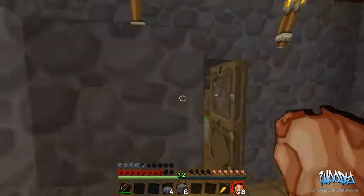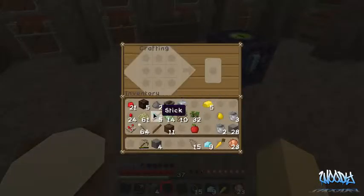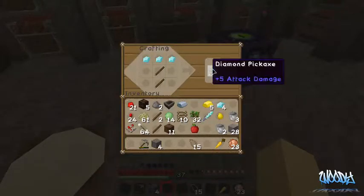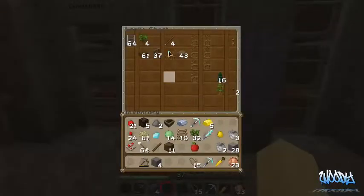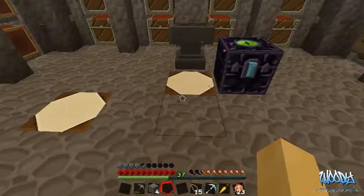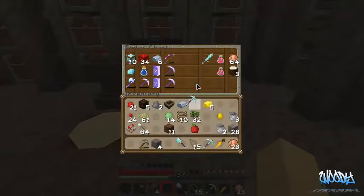All right, I will catch you guys in the next episode — I'm running way over time. Woody out, peace. Actually, you guys thought I forgot — I didn't forget. I'm gonna make a couple diamond tools real quick. We'll work on enchanting them — a diamond shovel and some fixes. We got a diamond axe too — let's put these over here.